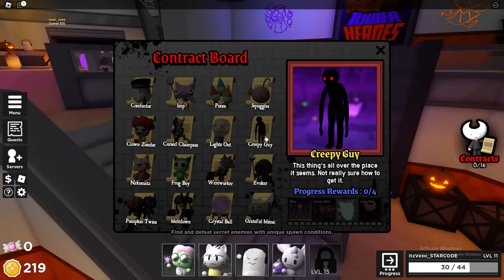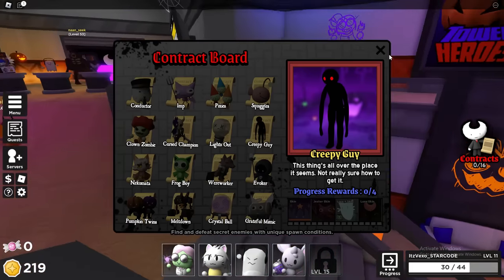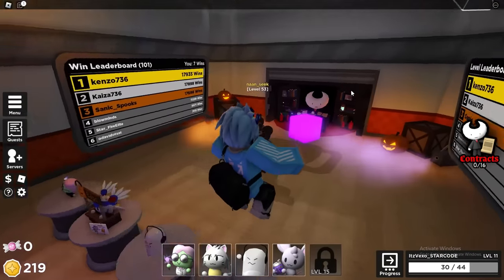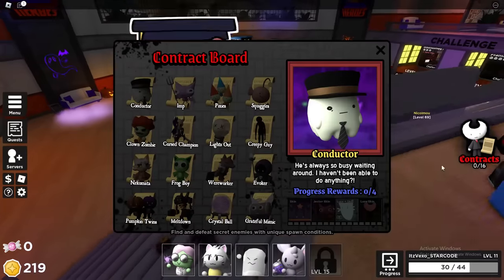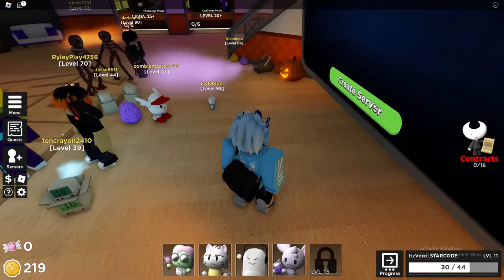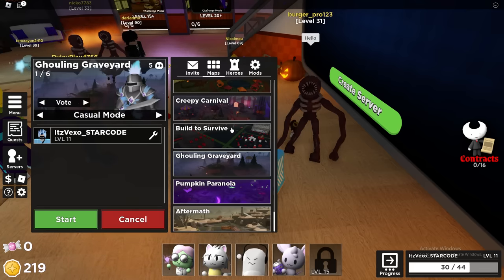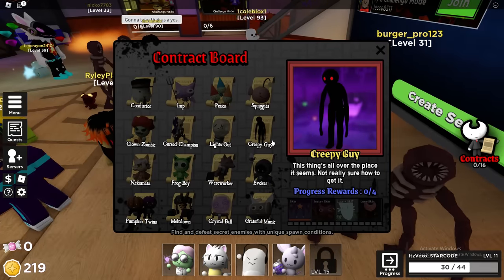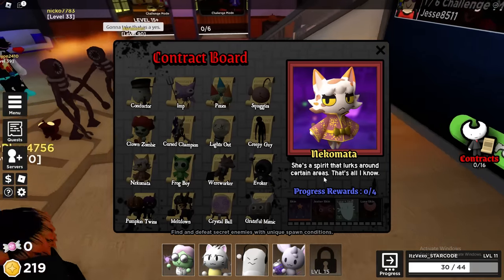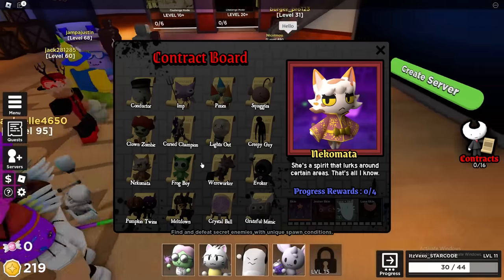For the Creepy guy, it says 'this thing's all over the place, not sure how to get it.' Obviously it's going to be in the new map. It's just a small chance of these contract characters spawning in whenever you play the map. You have to go ahead and kill them. For the neck/spirit contract, 'she's a spirit that lurks around certain areas' — you can probably get this one in all of the new maps.